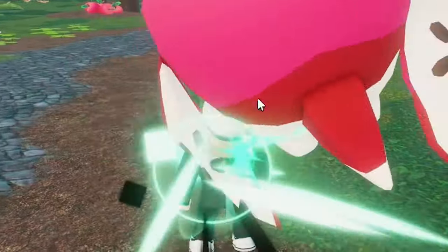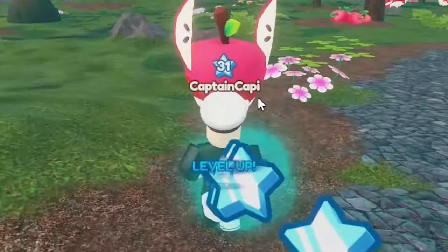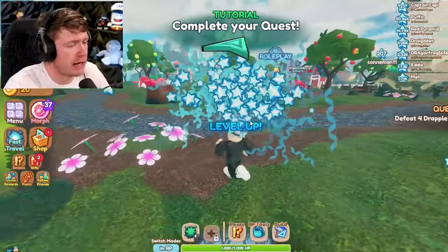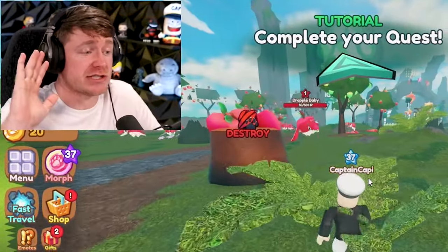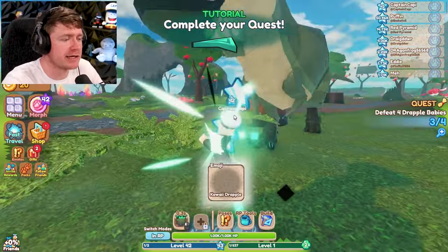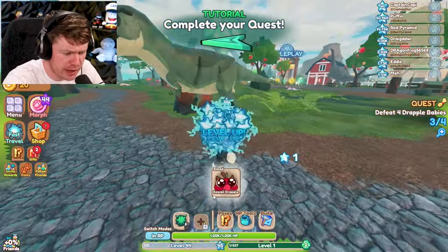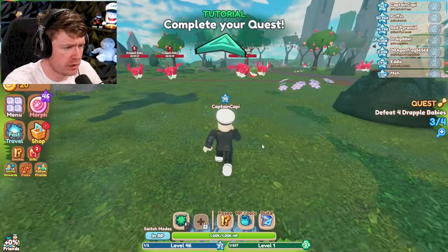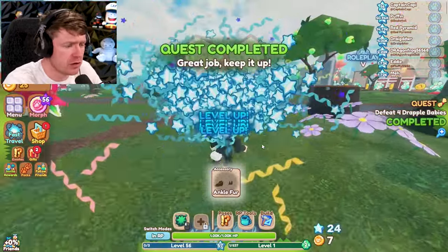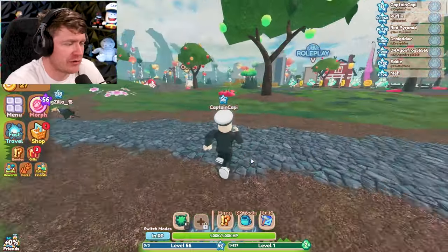We have to destroy a few of these Dapple Babies. Look what happens — right when you punch them, they literally turn into skulls. I'm so sorry. It's a quest. I definitely meant to do it. T-Rex, man, get up out of my area. We got a new emoji — a kawaii drapple. I gotta destroy one more. It's an apple mixed with a bird or something like that. There we go. We got some ankle fur for doing that challenge.